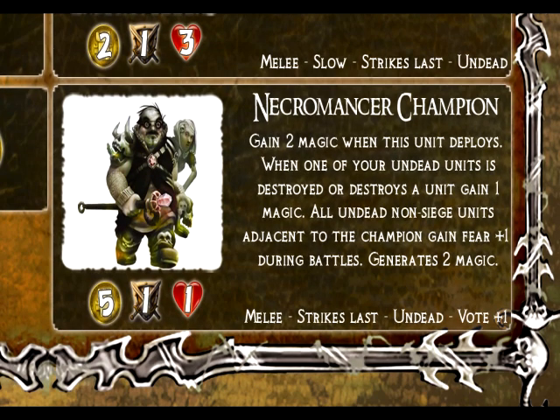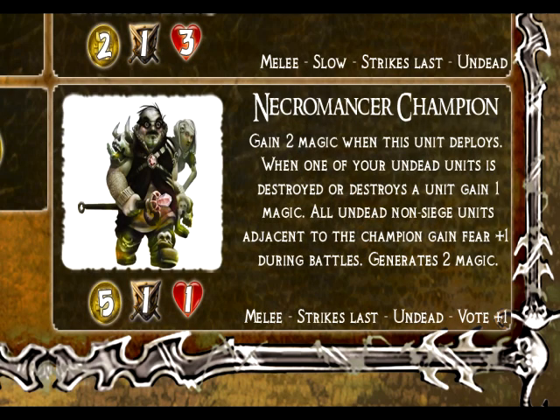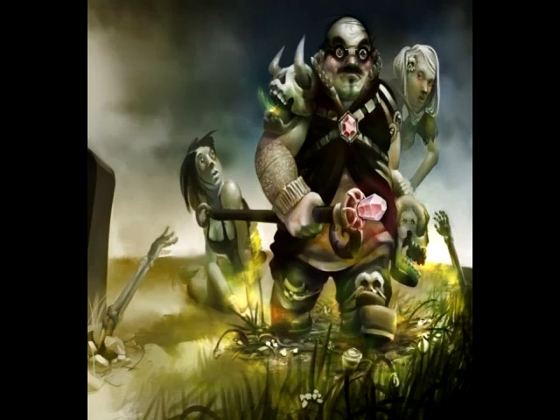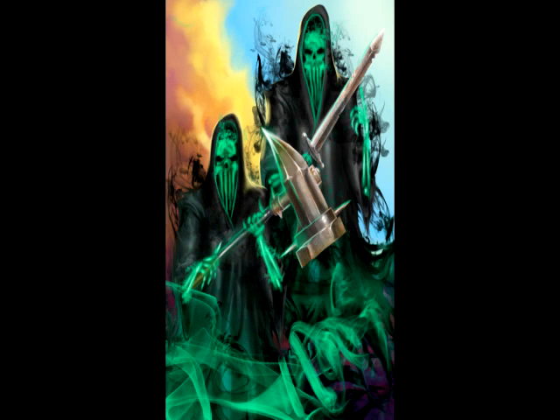Finally, there's the Necromancer Champion. The Undead Horde's magic works like this: every undead unit you have in play gets you one magic on your collect phase. When the Necromancer Champion deploys, you gain two magic. And whenever any of your undead units is destroyed or you destroy another unit, you gain magic — so all that battlefield chaos fuels your magic. The Necromancer Champion also radiates a fear aura, giving adjacent friendly units plus one fear. But that means you've got to get him into the thick of battle, and he only has one health, so you've got to protect him.